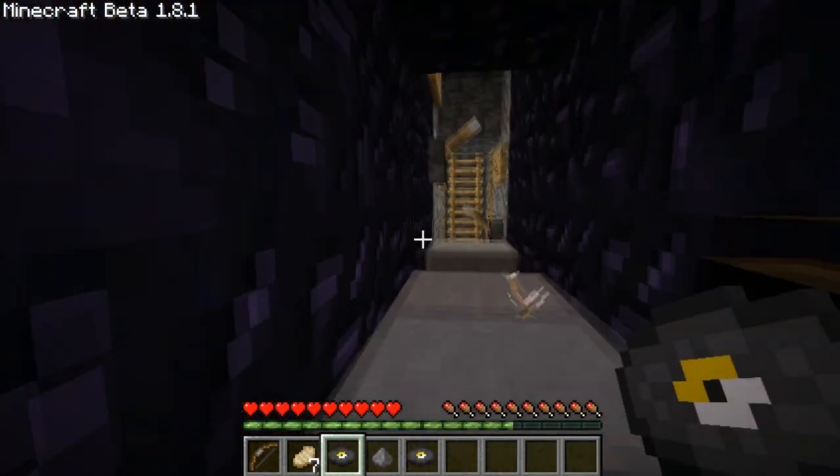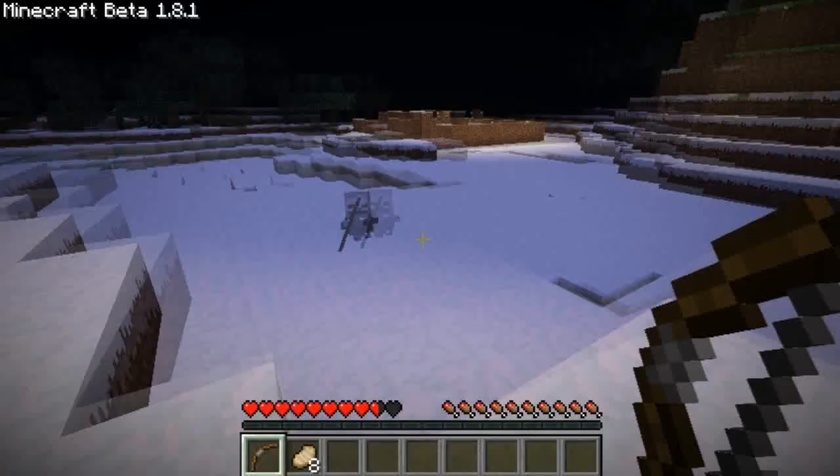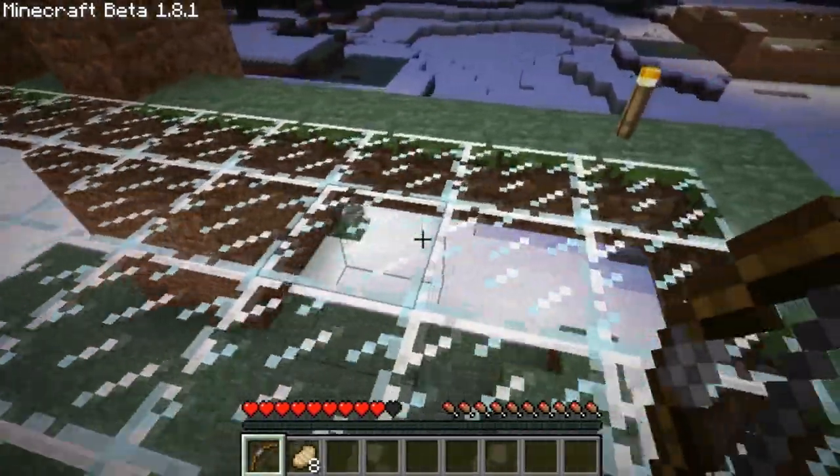So how does this all fit together? Sit tight, let me walk you through the process. Step one: guide a skeleton into the far pit. Level one and two's amenities make this easy as shit.